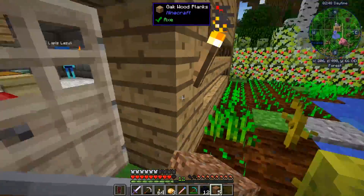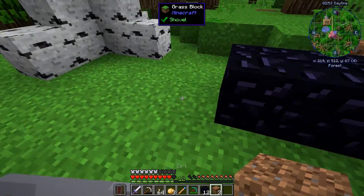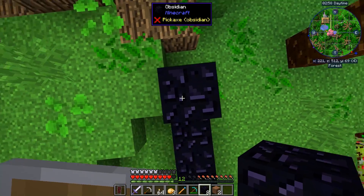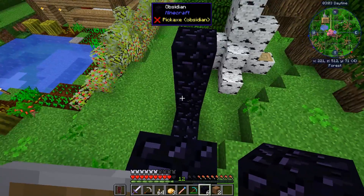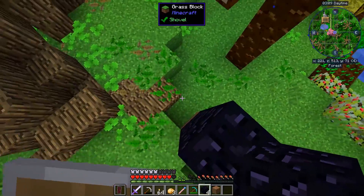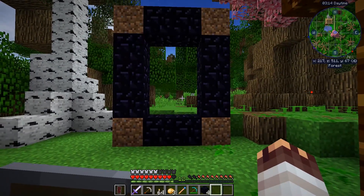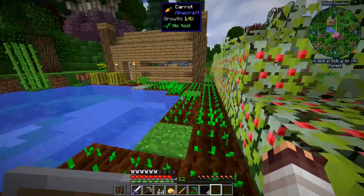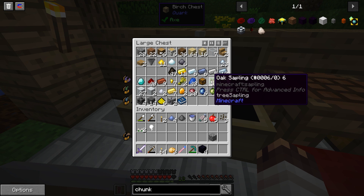Just gonna need a few more blocks of dirt — yeah, for the corners. There we go. One, two, three, and same thing here. It's so fancy — look at this shield, looking good. And all I need now is flint and steel. I've got a whole bunch of steel.